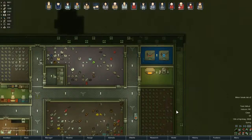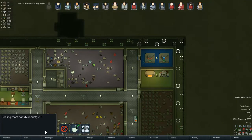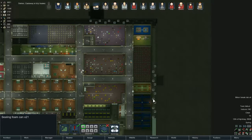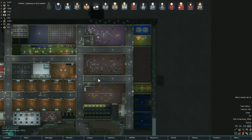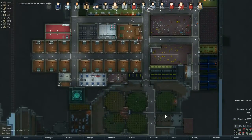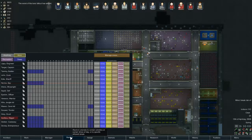Another bomb set — how many have we got left? 15. And how many have been set? 21. So yeah, we're more than halfway. Pretty nice. And the toxic fallout is gone — everyone unrestricted!